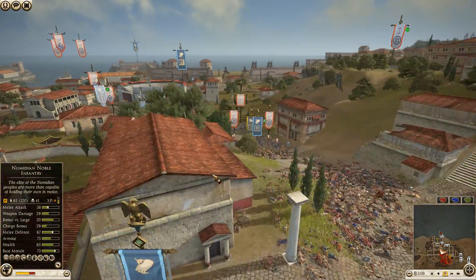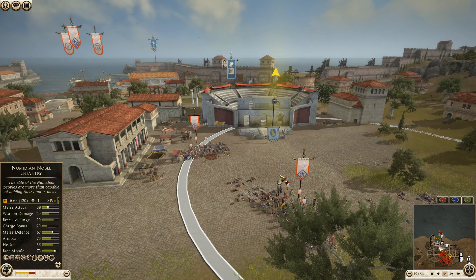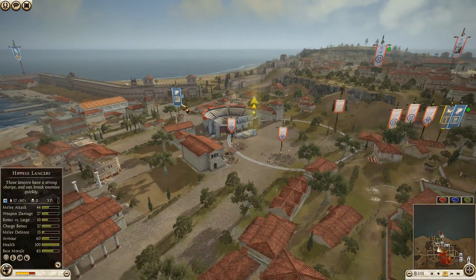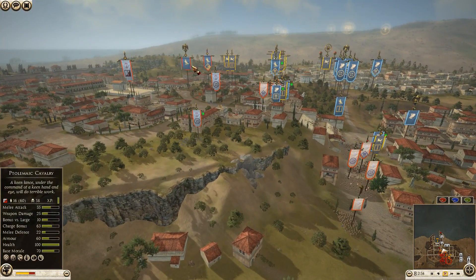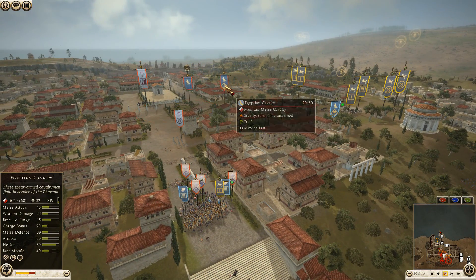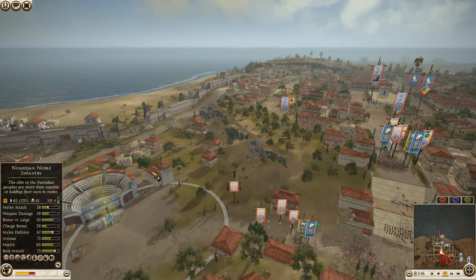Oh — they charged over here! I thought they ran away. Look at that — starting to have a bit of a mass route. Seleucid is obviously going to be the one that goes since the RDI general is still here. Here comes the Hippias Lancers — come on, you've got 28 seconds! Just charge! Get something — don't waste it!